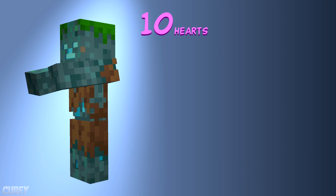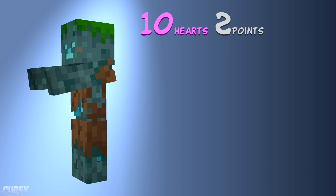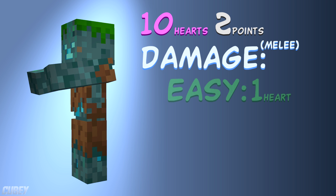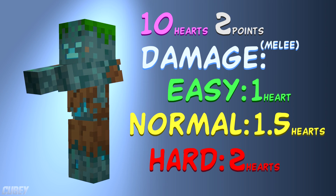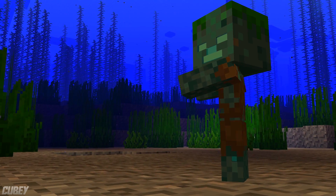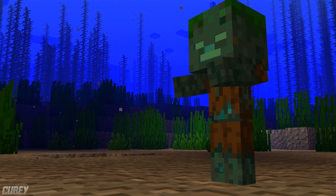Drowned have 10 hearts of health and have an armour rating of 2 points. On easy they deal 1 heart of melee damage, 1.5 on normal and 2 hearts per hit on hard. Just like other zombie variations, Drowned also have their baby versions.